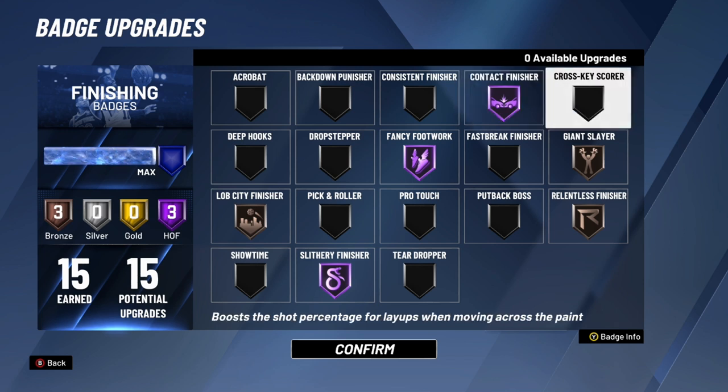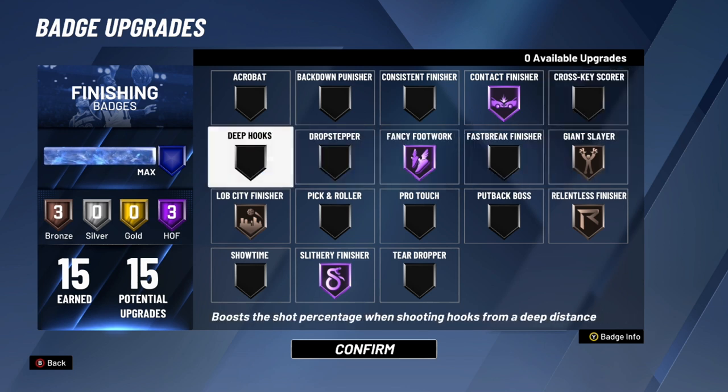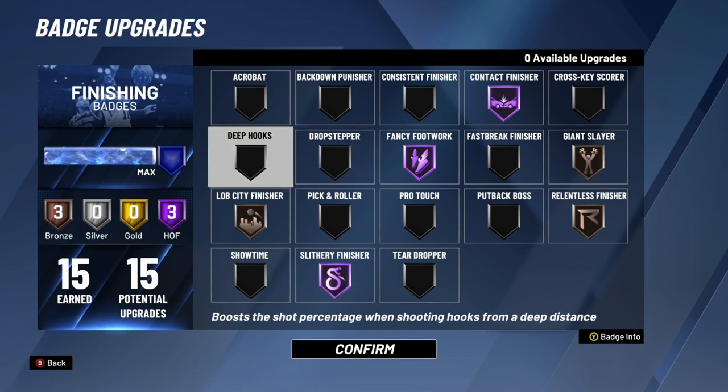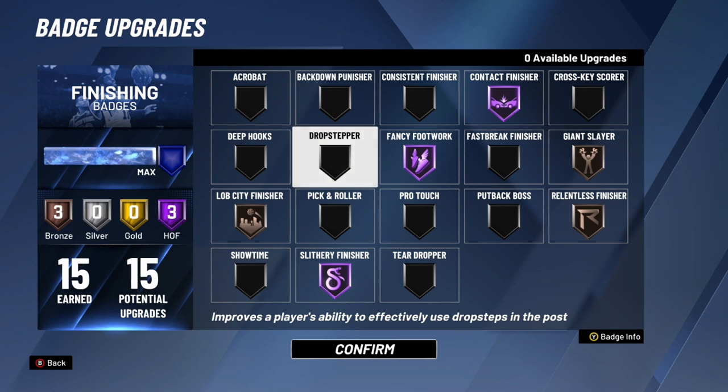Cross-Key Scorer is another badge I'd shy away from — some slashers with lots of finishing badges could use it, but I don't think it's worth the badge points. Deep Hooks is only useful if you're a big man that takes hook shots frequently. Drop Step — guards should not use this badge; big men can use it if they actually do drop steps, but if you don't, there's no point.